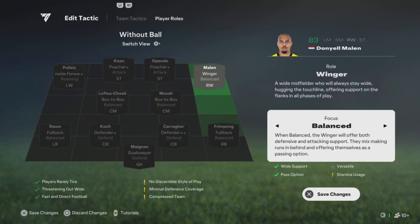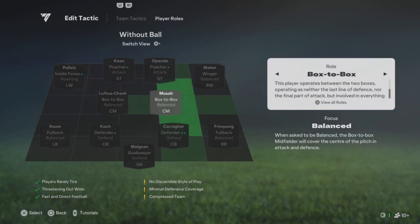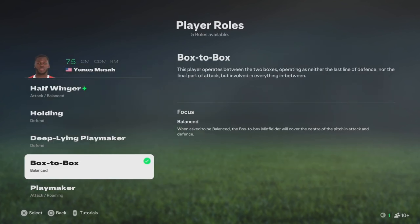For your right wing, you could play him on winger and set him to balanced. That'll make sense later — your fullback is gonna overlap sometimes so you need somebody to cover the ground.